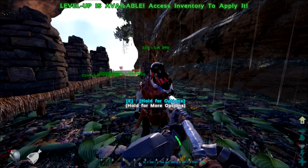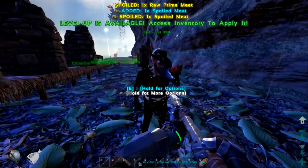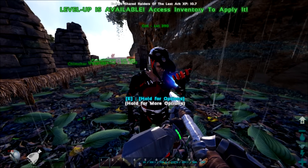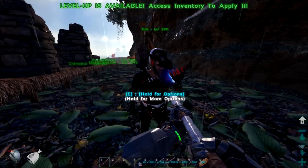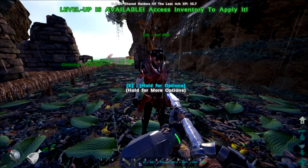Equip that. Hit me. Five damage. Switch. I really wish the spoiled meat seed looked different than spoiled meat. Switch. Two damage. Okay, never mind.